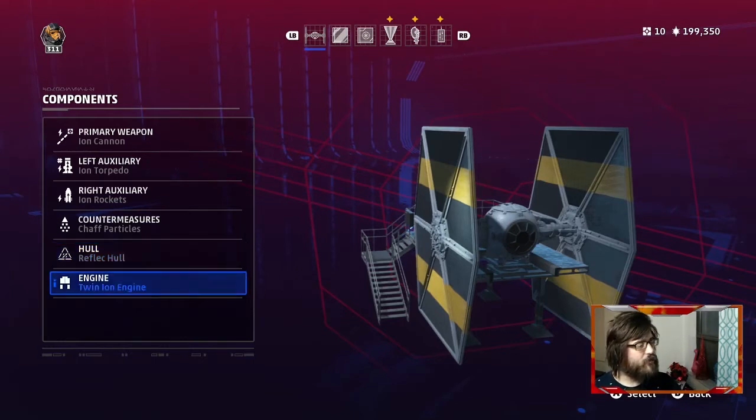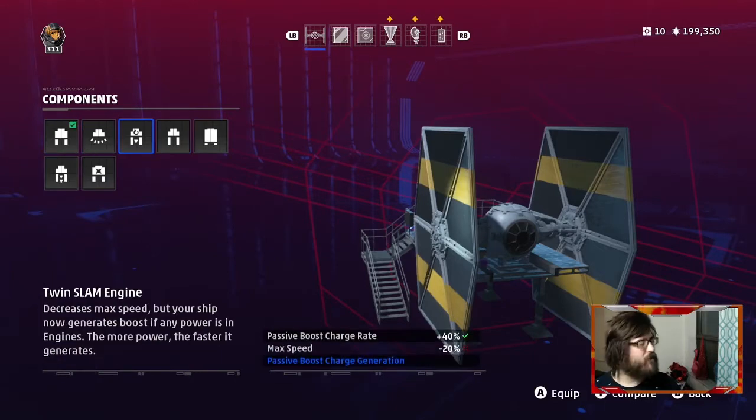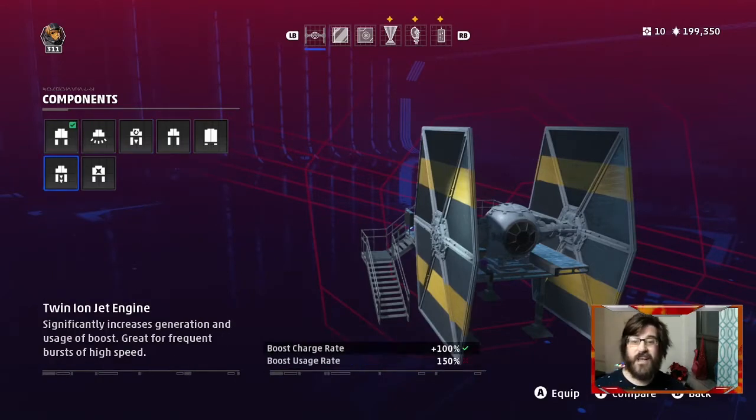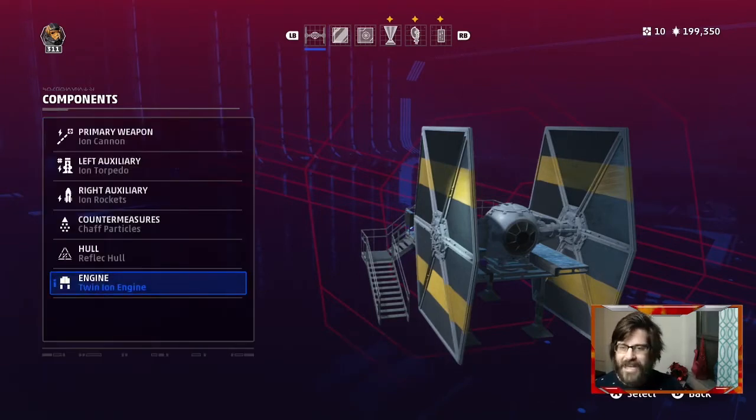There's definitely some debate about the engine you use. I've got just the standard engine — the twin ion — on here. I was using propulsion a lot and the slam engine. People are making the case for the jet engine; I think I could do a whole video on what engine to use when and why. But right now, for this ship, the standard engine gets the job done. You just need to get in, make those quick little runs, and get out.